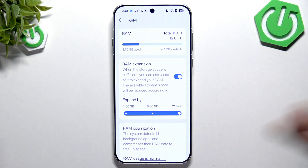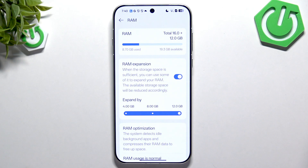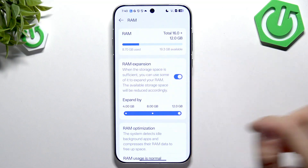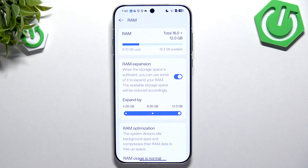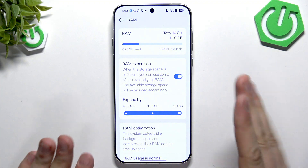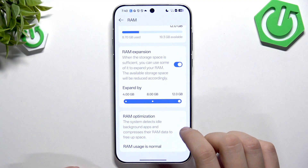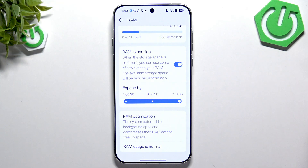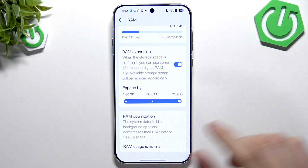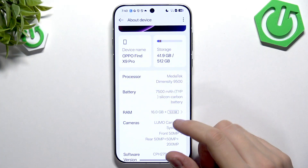When enabled you have to do nothing, but when disabled tap the switch and you'll be prompted to reset your phone. As you can see, you now have almost 28 GB of RAM, which is a very nice amount. What it does is eat your storage and convert it to RAM, and the system detects idle background apps and compresses the RAM data to free up space.